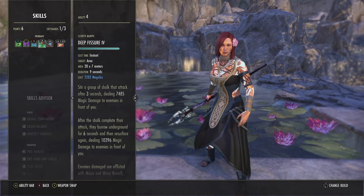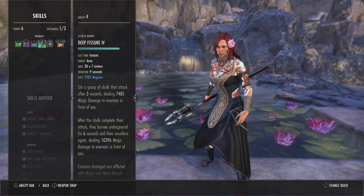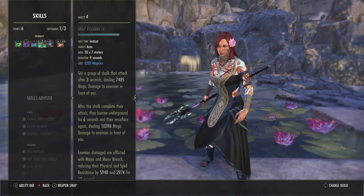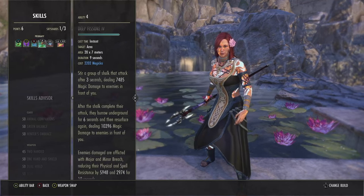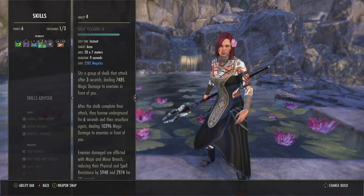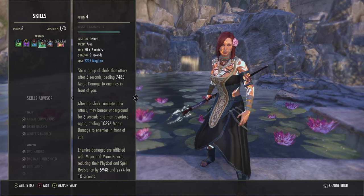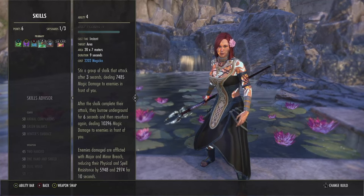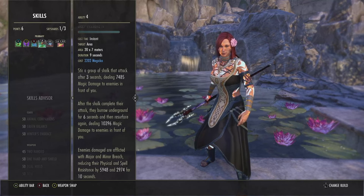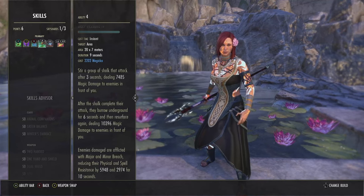Next skill is Deep Fissure. This is basically what sets up the burst. It stirs up some shocks, deals damage after 3 seconds, then goes back underground and resurfaces after 6 seconds. The resurface actually does 33% bonus damage off the original cast — so if you want to burst somebody, go off the resurface. The main thing is it puts both major and minor breach, basically getting almost 9k armor shred on a target in AoE. It hits ridiculously hard on a lot of targets and shreds so much armor.